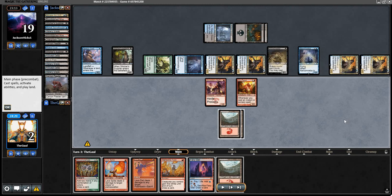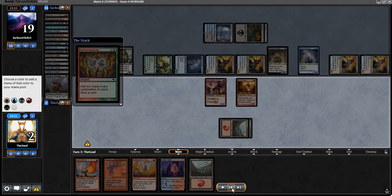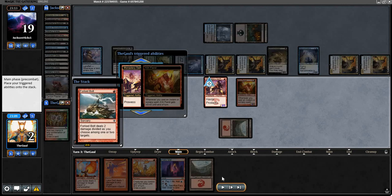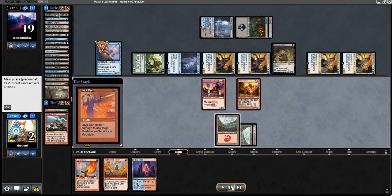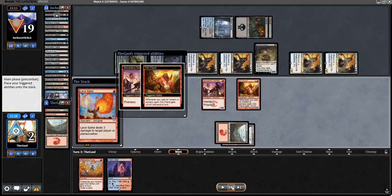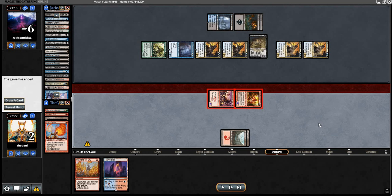We didn't have to chump block with our Swifty, so we're at two. Can we engineer lethal on the crackback? We certainly won't survive if we don't. We find Forked Bolt — a pretty amazing draw here. We get to clear out two blockers with one spell for one mana. We tag the Narcomoeba, tag the Supplier. We Lava Dart the Crab, flashback Lava Dart the Crab again, and Lava Spike actually finishes them off. Opponent is at 16 and we swing for 22, putting them to negative 6 on turn 3 after they gained 3 life. Kiln Fiend — a little bit OP.